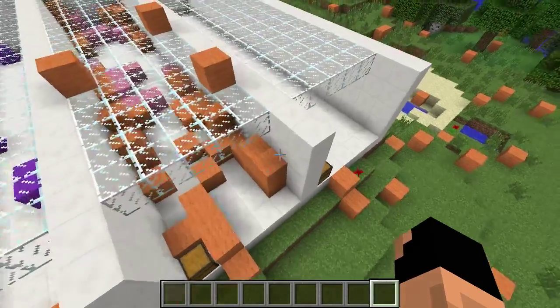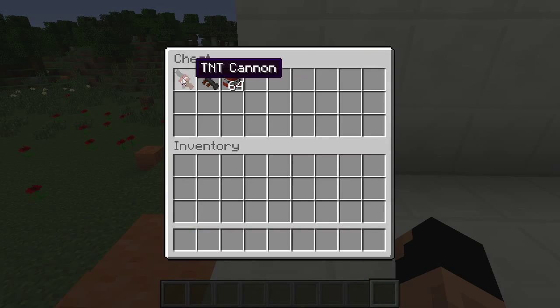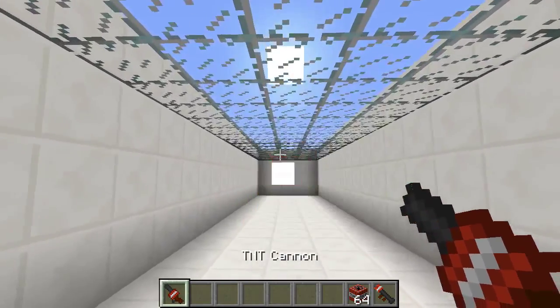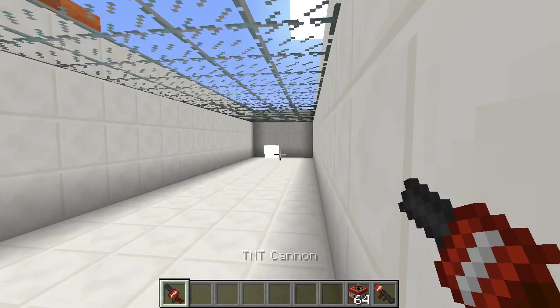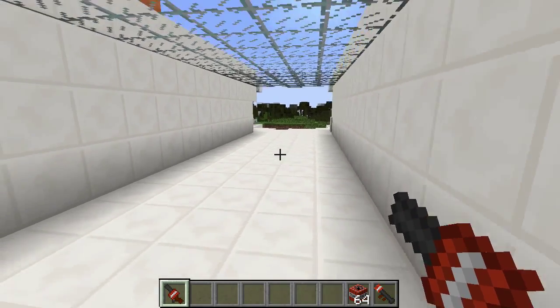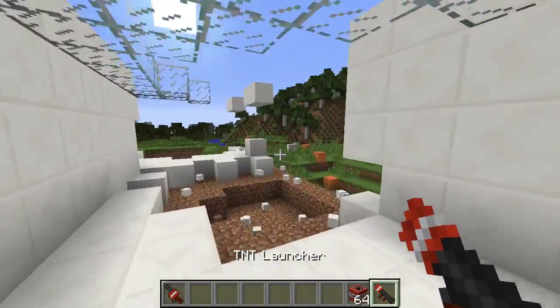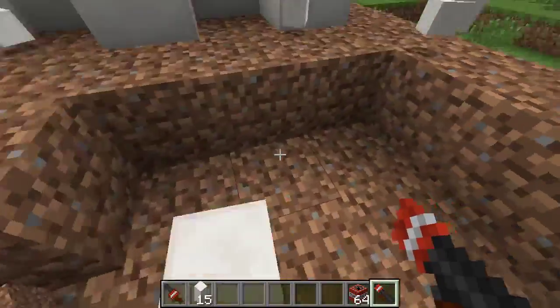Finally we have the TNT cannon and TNT launcher. The TNT cannon — you fire it and then wait for it to explode, like that. The TNT launcher is just a right-click and it explodes instantly on impact no matter how it lands.